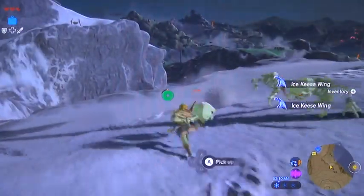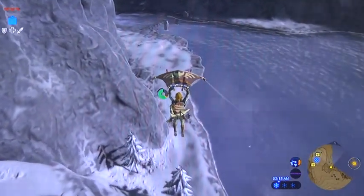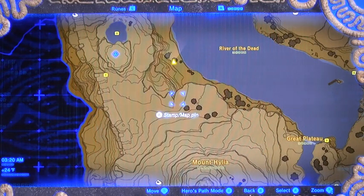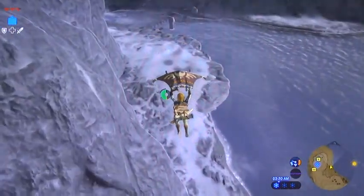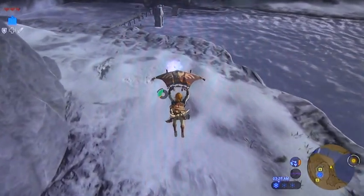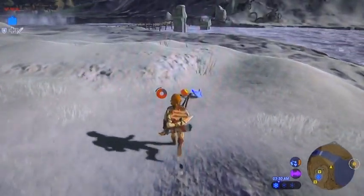I don't really care about these other enemies right now — I'm really just here for the ice bats. There should be one more. On the map, our ice bats were here, here, and now I'm heading here. I didn't really need to use a fire arrow for that last one — I just happened to have one equipped.